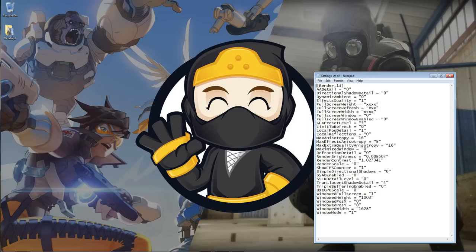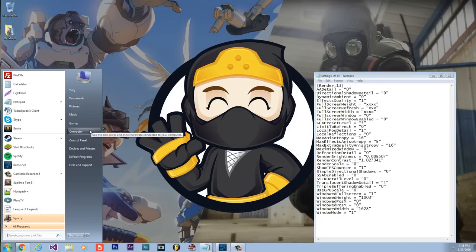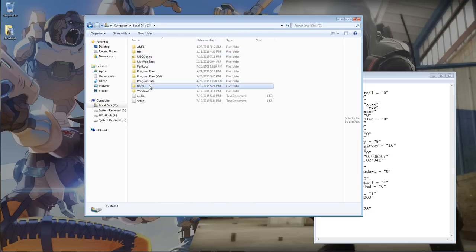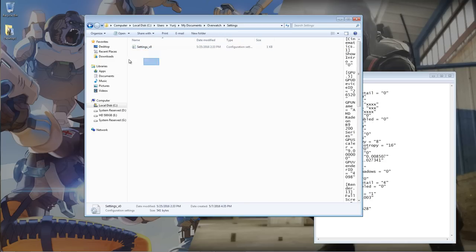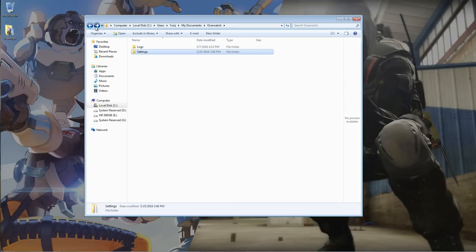To save you from all the tweaking, I've included a settings file in the description that you can replace in your Overwatch folder. All you have to do is replace the original file — make sure to save the original first just in case. Go to C drive, Users, your name, Documents, Overwatch, Settings. You should see a file called settings_v0. Add a number or letter anywhere in the original file name, then place the downloaded file into that folder.